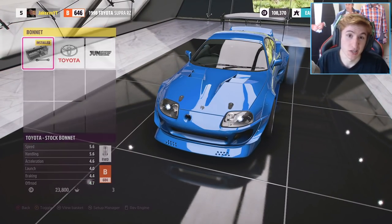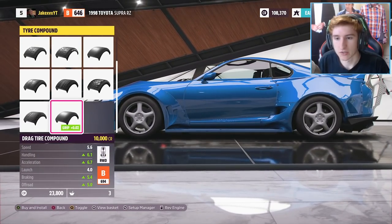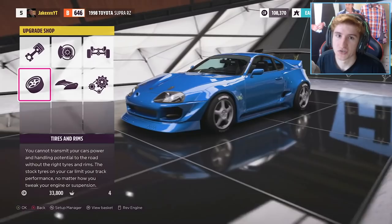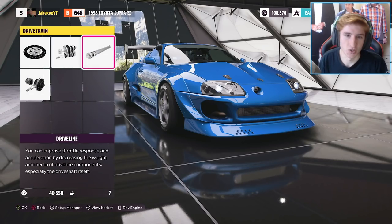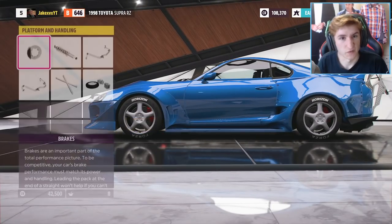A couple of different bonnets, everything else is what you'd expect. We've obviously got all of the new tyre compounds — I just went for slicks because this is just a high horsepower build. And then I went for the normal race transmission, even though as you know there are now 8, 9 and 10 speed transmissions, which is really cool, but I just went for the race one. Everything else is sort of the same, just flew through it.